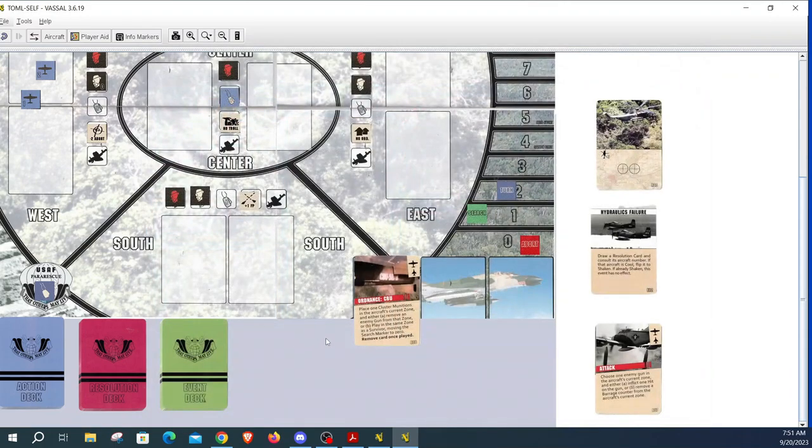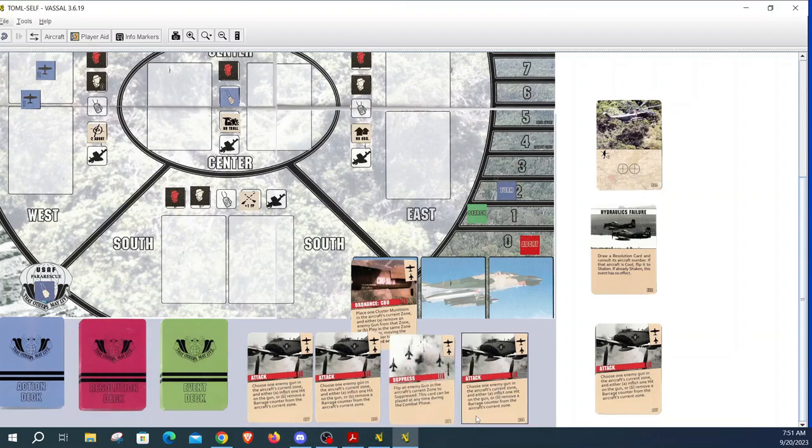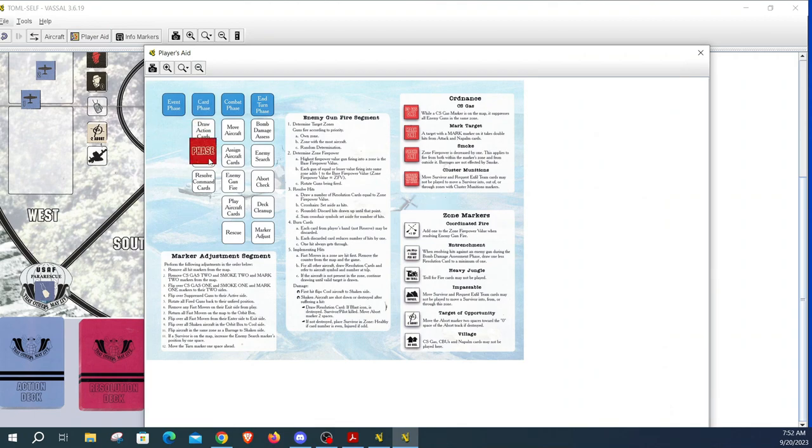Now we draw action cards — you draw enough so that the cards in your reserve and hand total five. We've got one card in reserve (the CBU), so we can draw four. We draw: attack, attack, attack, and suppress. So we've got three attack cards and a suppress card. I think it's a good time to try sending in a helo. I really like that west outer zone because there are no enemies in it, so hopefully we'll be clear. We're not going to reserve anything.